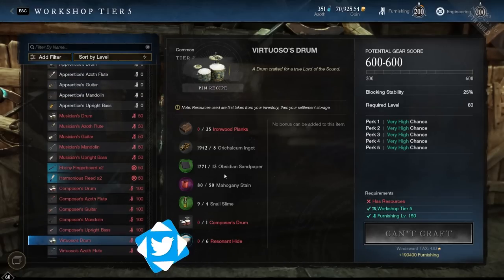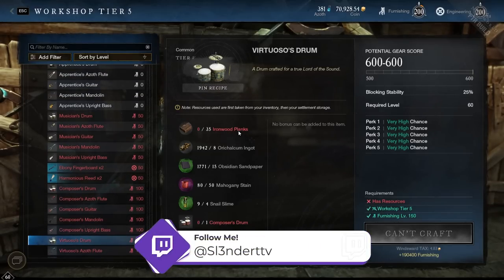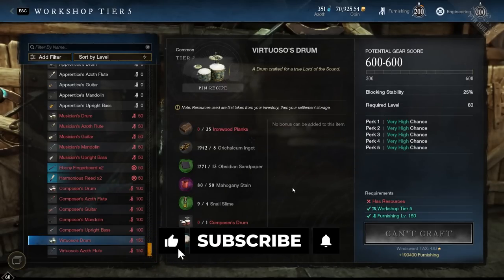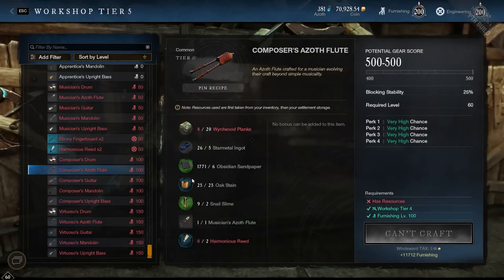I actually made a legendary guitar — I'll show you guys, but I'll show you the process first. It requires a lot of materials, most of which are stuff we're already used to. The legendaries are going to use things like snail slime and you're going to have to get pearls, so you'll need to fish for those. It's kind of cool — it gives us another reason to get into fishing.